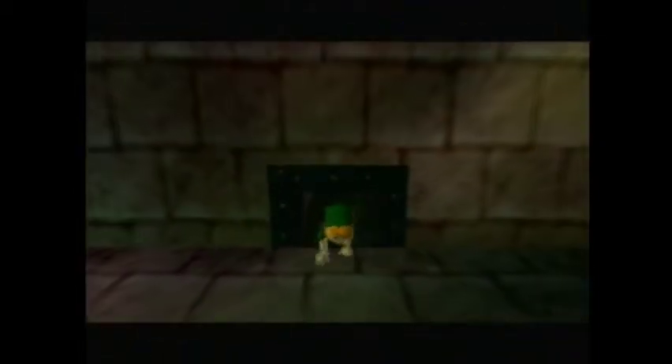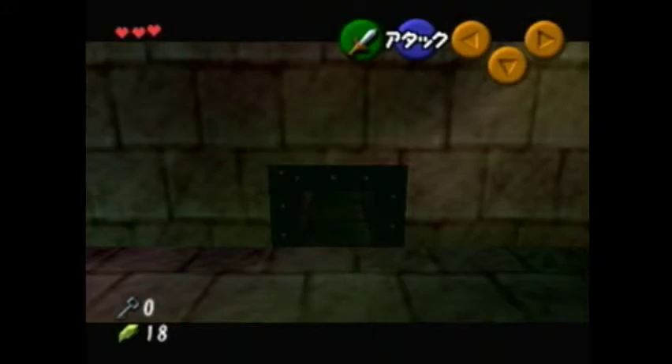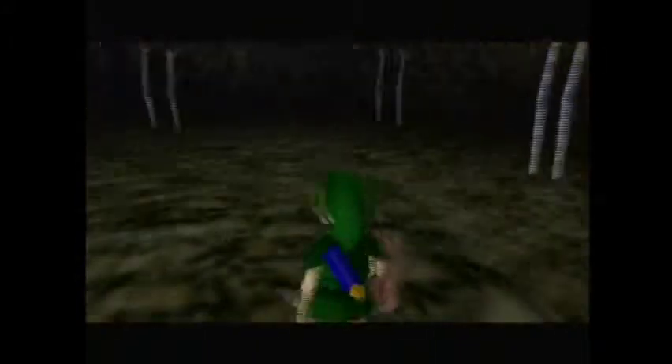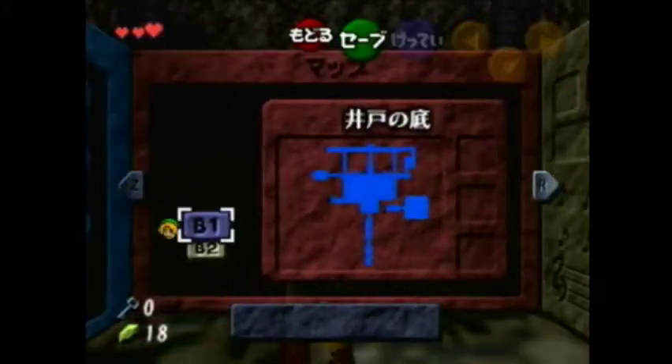This means that we can get to Dead Hand's room without the Ocarina or Zelda's Lullaby. So what we do now is we go through this room to fight Dead Hand, a mini boss from Bottom of the Well. Now let me pause to explain this. I'm going to jump slash into one of these Dead Hand hands to spawn Dead Hand, and the jump slash serves two purposes: one, it gets you grabbed by the hand and spawns Dead Hand without you being caught for too long.